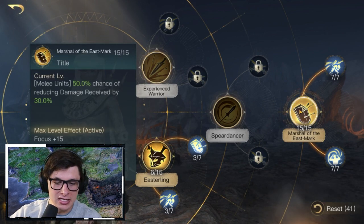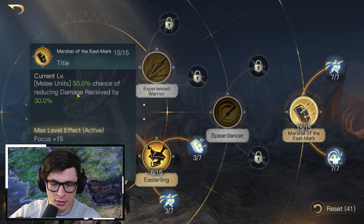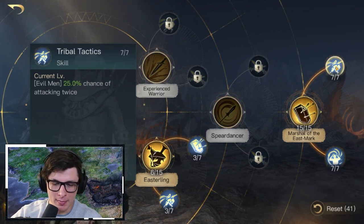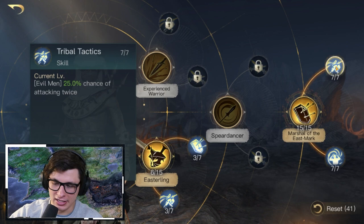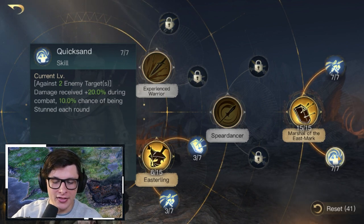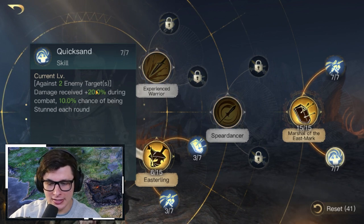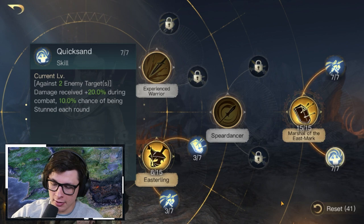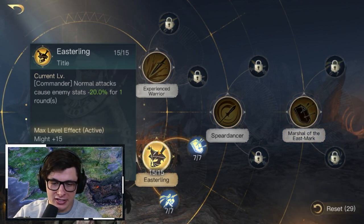The Troop Buff build starts with Marshal of the East Mark first, which gives melee units a 50% chance of reducing damage received by 30%. Follow that with Tribal Tactics, which gives evil men a 25% chance of attacking twice. Next in this tree is Quicksand — against two enemy targets, they receive an extra 20% damage during combat and have a 10% chance of being stunned each round.